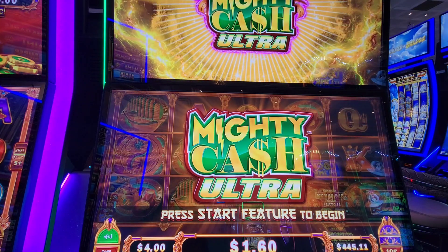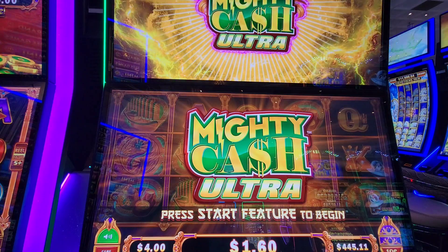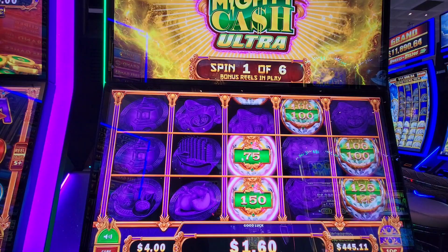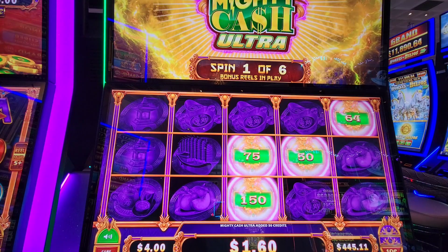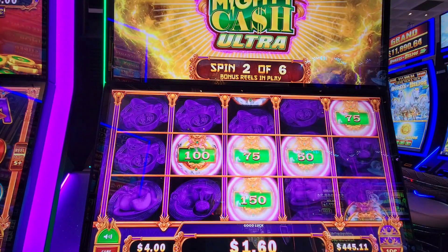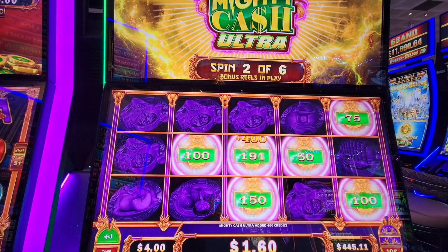Lowered our bet, got as many spins as we could, finally got it — $4 bet. Let's get something big. Come on. 10 cents now, extra 5. Come on, we need fly-throughs and a double-up. Extra 40 there.